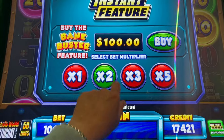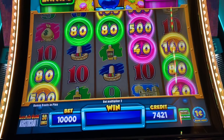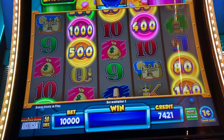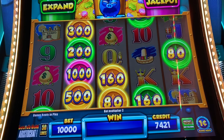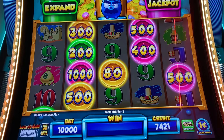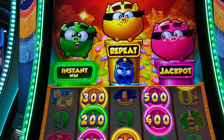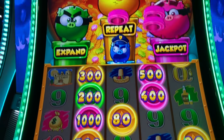So let's do a $100 buy a bonus. Wish me luck guys. Come on, let's get at least $100. Oh we got all the colors guys, this could be good. Come on, give us the ultimate bankbuster please. Oh no, we need to get the stacks — that's like the best one.